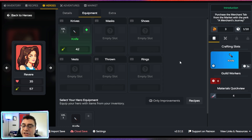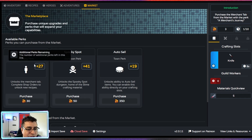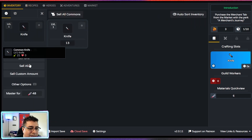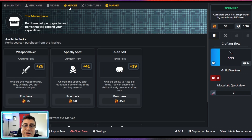Purchase the Merchant tab. Let's go to the market — Merchant Journey. We don't have enough gold, that's so sad. Let's go sell some knives — every single knife. Now that we have the merchant, we can start selling our goods.